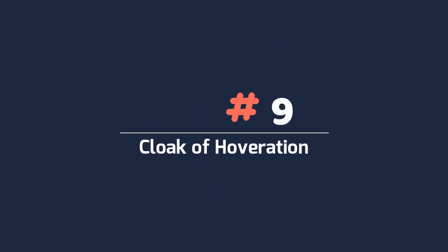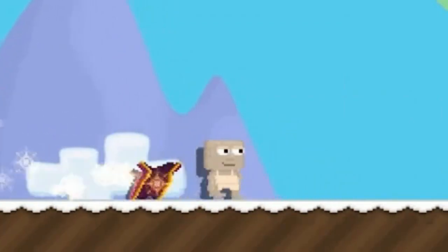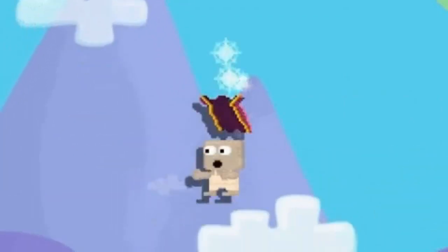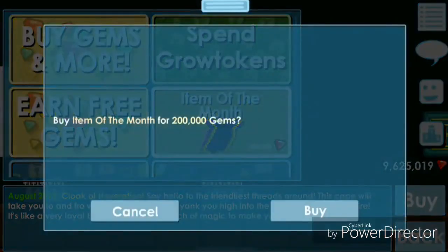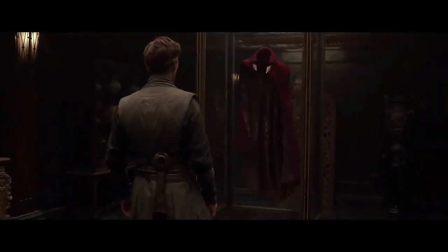Number 9: Cloak of Hoveration. The Cloak of Hoveration is an unsplicable back item which was added on the 1st of August 2018. One could be obtained from purchasing it in the store as August 2018's item of the month. The Cloak of Hoveration's appearance is based on Doctor Strange's Cloak of Levitation.